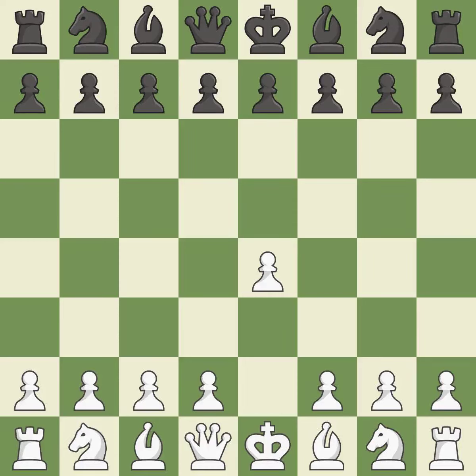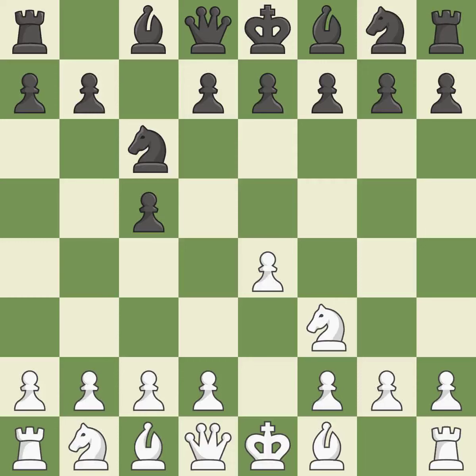Sharp games are frequently the result of starting with the king's pawn, since it dominates the center and frees up the bishop and queen on the light squares. The c-pawn in the Sicilian defense controls the d4 square. Nf3 moves the knight toward the center in anticipation of a pawn push on d4, where it will be ready to retake the piece if black captures on d4.